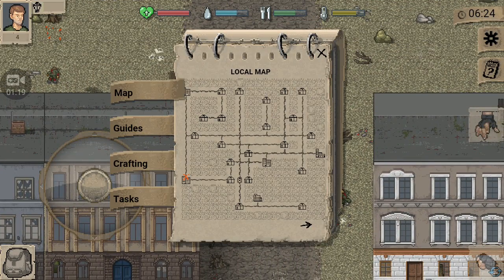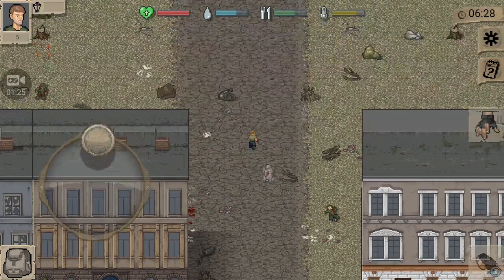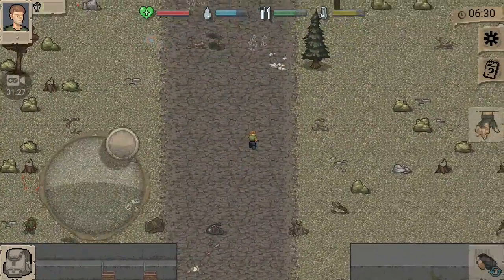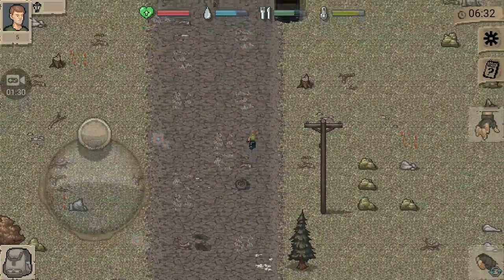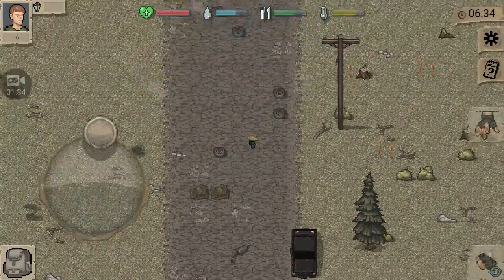This is your map here. Oh, that's a city — I don't want to go to the city. I guess there's tons of zombies in the city. So I'm not going into the city, even though it probably has better supplies. I'm going away from the city.